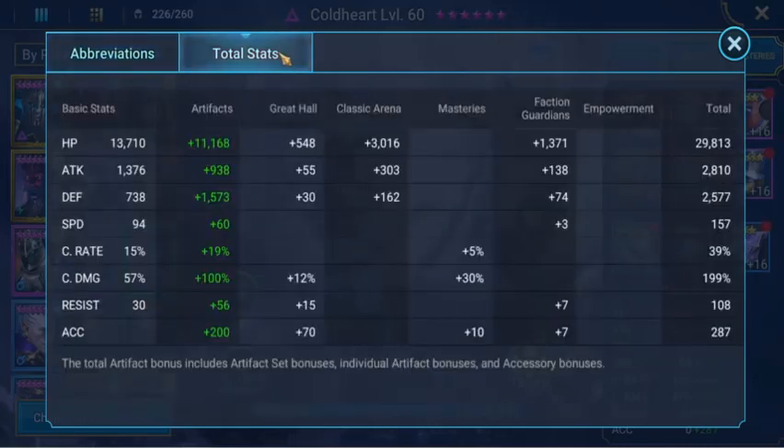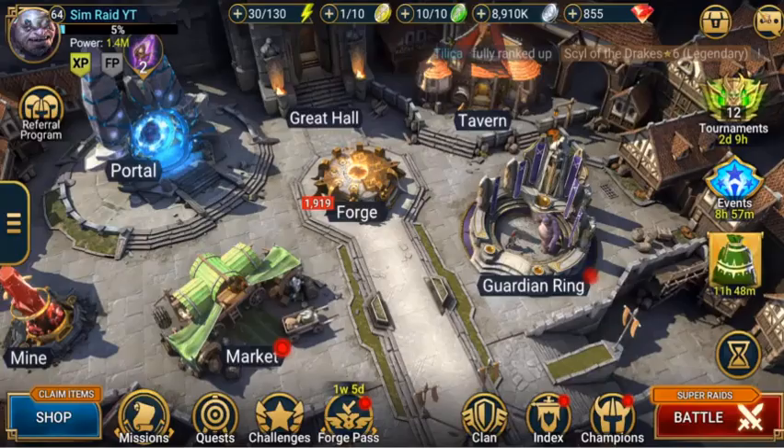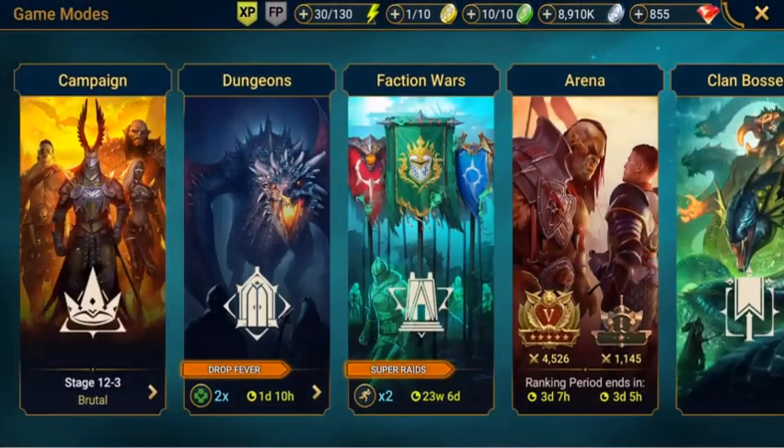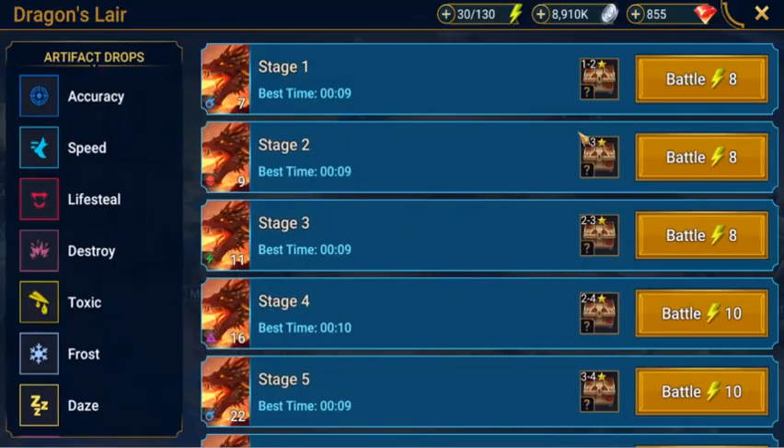So you can see our total stats: 157 speed — something we want to work on to get higher. Our crit rate we really need to get to 65%, so as we get better gear we'll look at doing that. Our crit damage is 199%, which means with her main skill it's really going to do a lot of damage when it works, and accuracy of 287 which is fantastic at this stage in the game. That's how I wanted to show you everything — how I have it set up, what we do for these levels as a low level player and what I can achieve in the game.